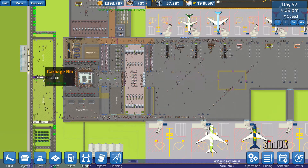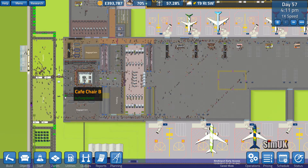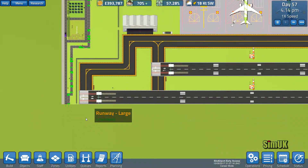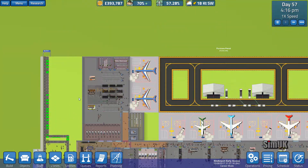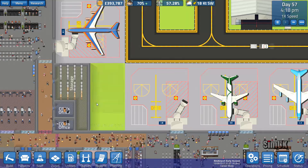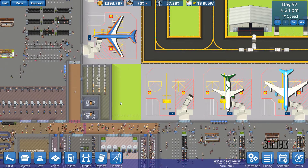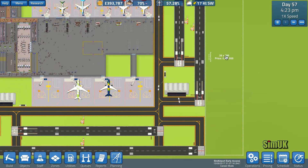I could probably double up this road a bit. Maybe I could convert part of this into a road — I don't know. I don't really understand the road system, it doesn't seem to offer a great deal in my head, to be perfectly honest. How are we doing over here? Looks like we've got plenty of storage. I was thinking about extending it here, but I don't think there's any reason to do that. Everything seems to be running really rather well.